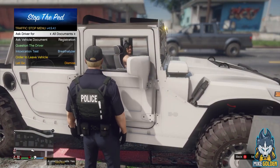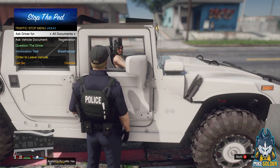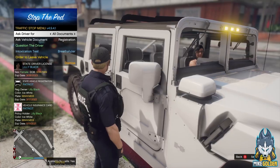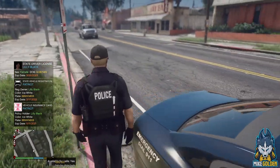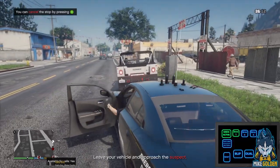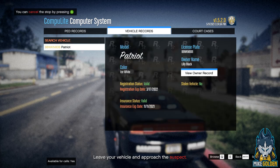Hello, ma'am. How's it going today? McGee PD - get your driver's license, proof of insurance, registration, all that good stuff. Chip Long. Thank you - Lily Black, on 3/26/19. Alright, so it looks like she is clear. Let's go around here to the driver's side and we'll check out the police computer to make sure all the information comes back correct. We're going to do vehicle records - Patriot. Looks like valid registration 3/17/22.